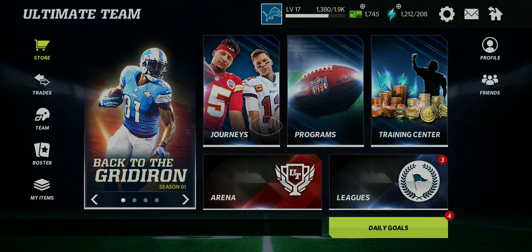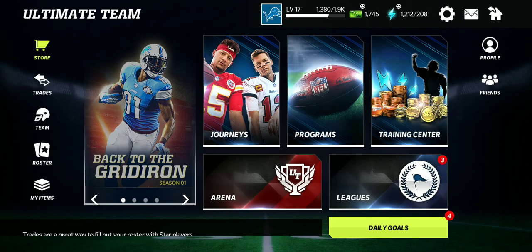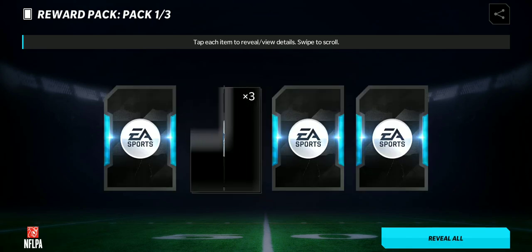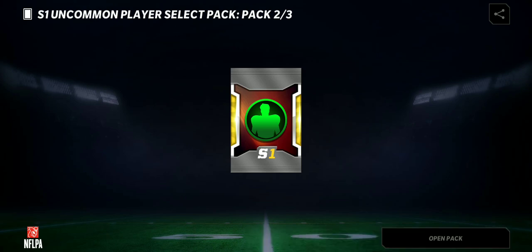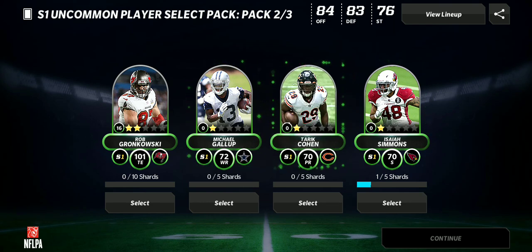Let's go to my items — I have a few items. Okay, my team is not in my team — where is it? My items... okay, unclaimed items. I don't know what this one gives me. Okay, a bunch of items. This gives me an uncommon player.